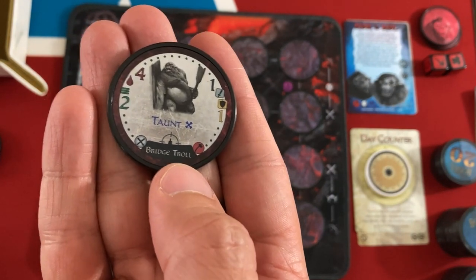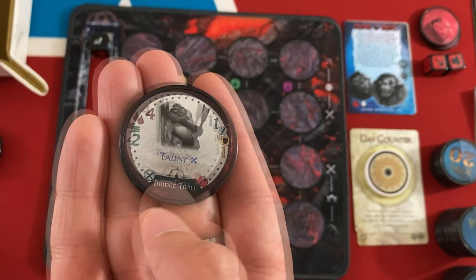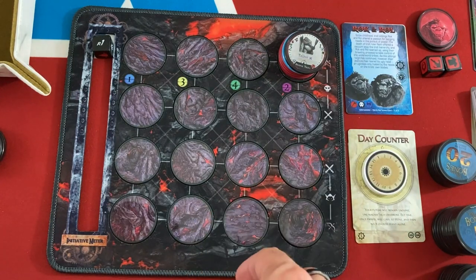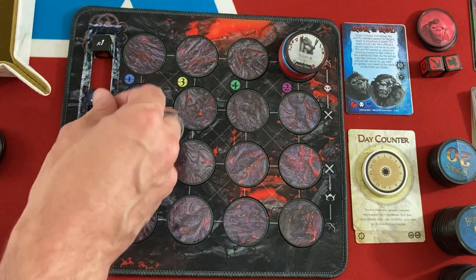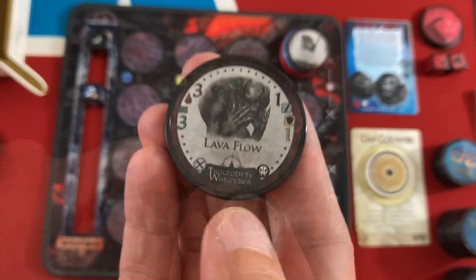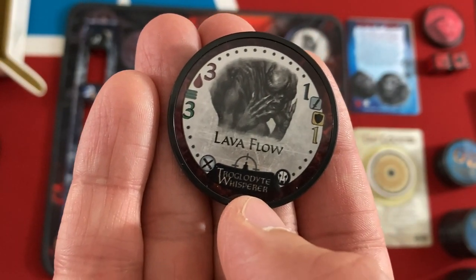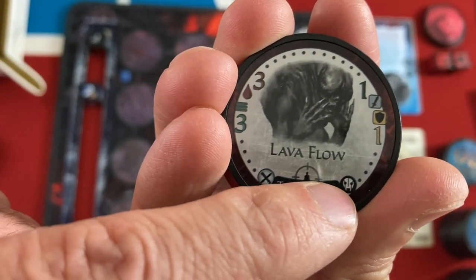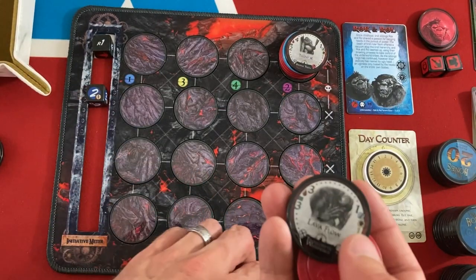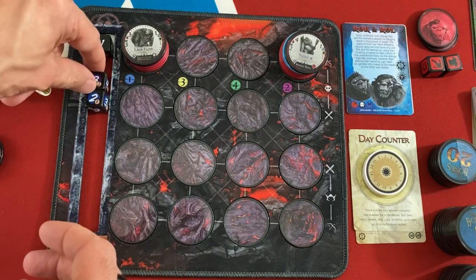We've got a bridge troll: one attack, one defense, four life, two initiative. They sometimes taunt and force you to attack them if adjacent — not too interesting, but enough life that shoving them in a corner makes sense. Remember we can put them literally anywhere we want in this scenario. Next is a troglodyte whisper with the new lava flow keyword — whenever they're on a rock or it becomes lava after moving, they have about the same stats as the troll, also melee. Important: we have a new baddie type called break type, only used with Unbreakable scenarios. They are immune to lava damage, so this guy won't hurt himself with his own lava.